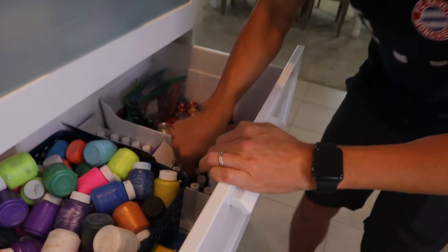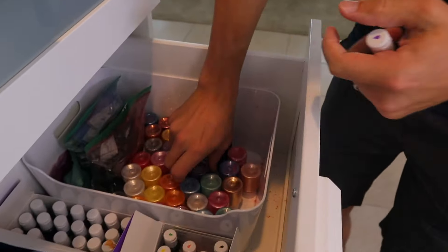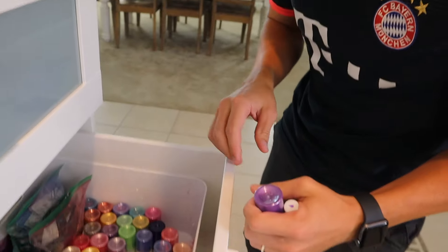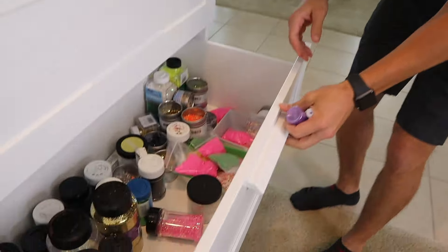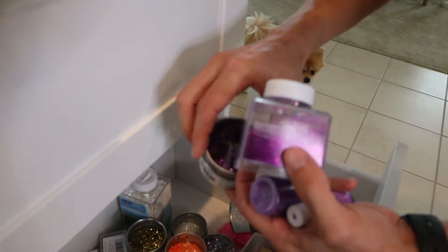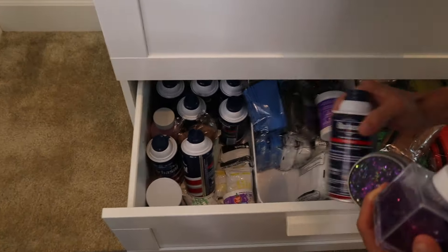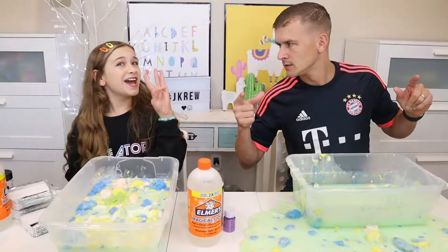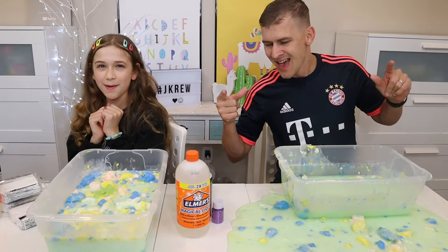Looks like there's a lot of clay in this slime — it might wash itself out. So we're going to try changing the color to a nice purple. We got purple food coloring, some purple pigment, and then we're going to put some glitter in here. We're going to get some activator — we're going to go with the magical liquid. Three, two, one. Let's start making our slime pretty. Let's get down and dirty.